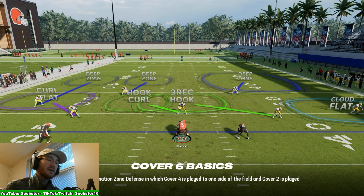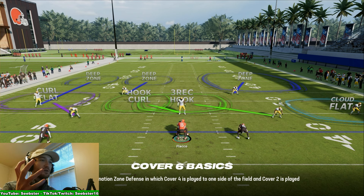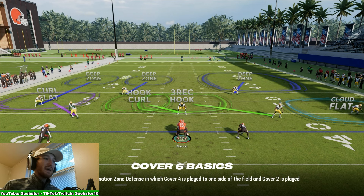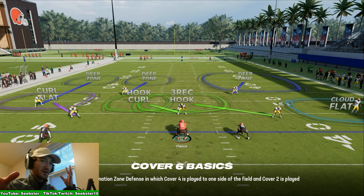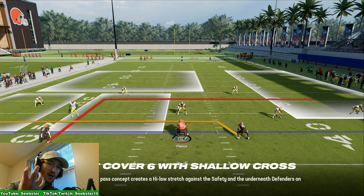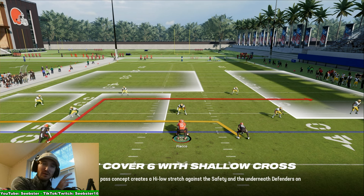You can try to bomb Cover 4 with an in route and a post — the safeties get attracted toward the in route, opening the post down the middle. Cover 6 is a more advanced coverage that mixes Cover 2 on one side and Cover 4 on the other. It's easy to beat — just use a Cover 2 beater on the Cover 2 side and a Cover 4 beater on the Cover 4 side.